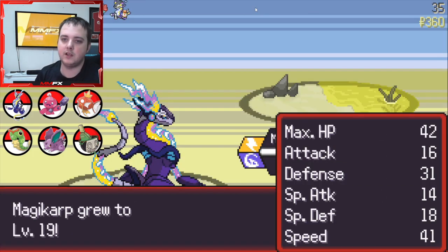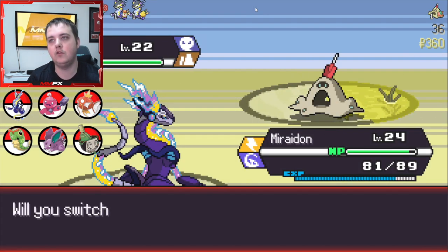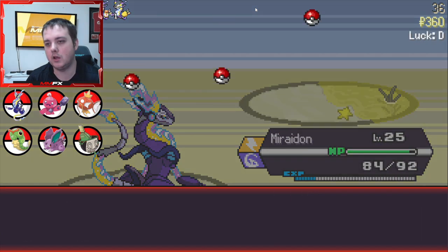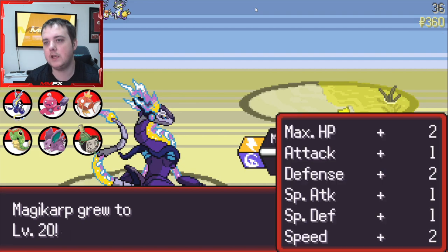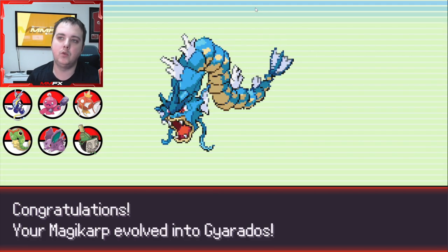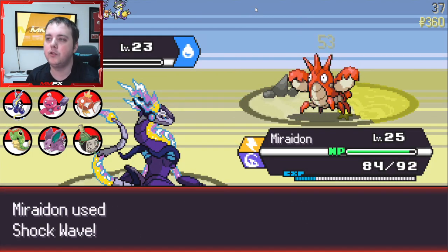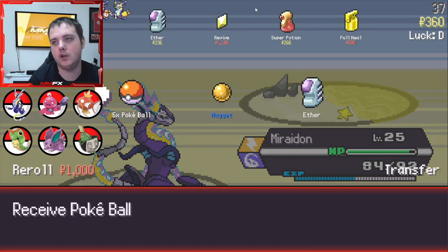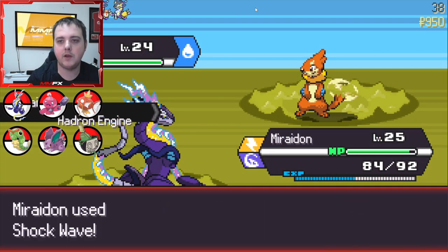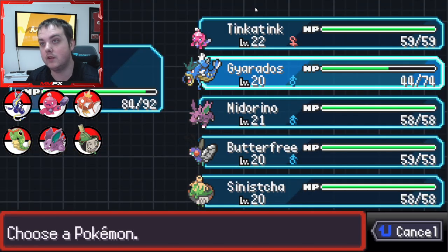On endless mode you encounter Eternatus every 250 levels, so that's something we need Tinkerlink for - to be a great member of the team. Let's get a Gyarados. Gyarados is a main part of my team obviously because it's full IVs - it will be on most of my teams. I should really change up my teams a little, but sometimes it's nice to have a guaranteed good mon and then look at other things around it. I'm tempted to do a run with pseudo legendaries - I have Larvitar and Beldum, I haven't got Bagon yet but I want to get one.